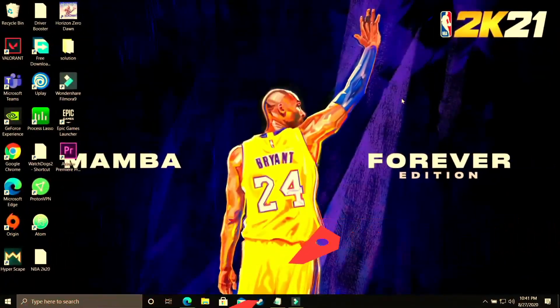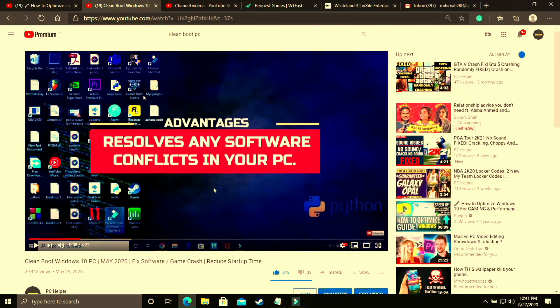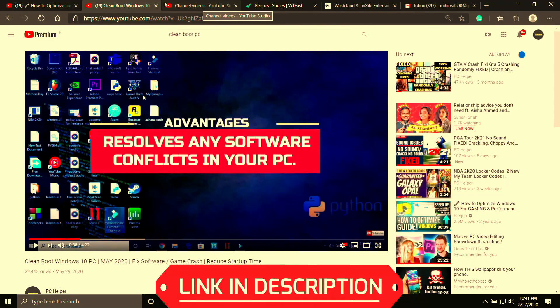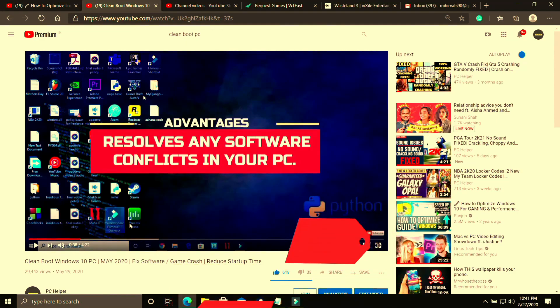The first step is a really important one and I consider it necessary before performing any further steps. In this step we'll be clean booting our PC. What clean booting does is it refreshes all the components of your PC and helps in resolving any software conflicts. If you don't know how to clean boot your PC, don't worry — I've already made a 4-minute guide on how to do so. I'll provide the link in the description. Just watch that video, clean boot your PC, and proceed to the further steps.